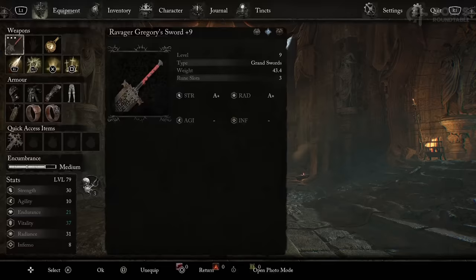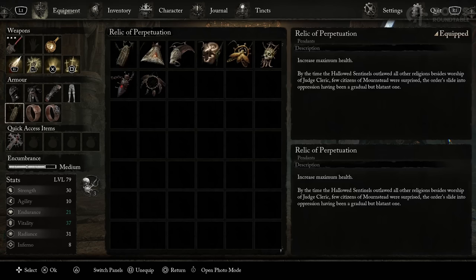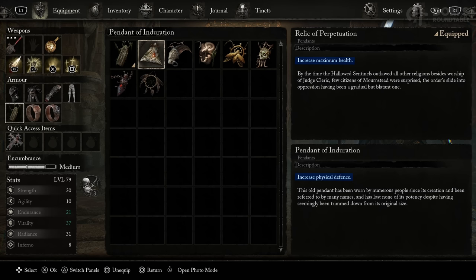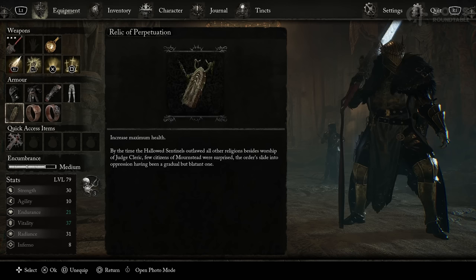As we're taking a look at the pendants, I for sure don't have all of them yet — there are a lot I'm missing. But that doesn't matter, because there are two standouts that are an absolute must for this build: the Relic of Perpetuation and the Pendant of Induration. Take your pick whichever of these two fits your build the best — either increased health or increased defense. From my testing, the health boost you get significantly outweighs the defense boost, so I would advise the Relic, but it's going to vary from person to person and build to build.